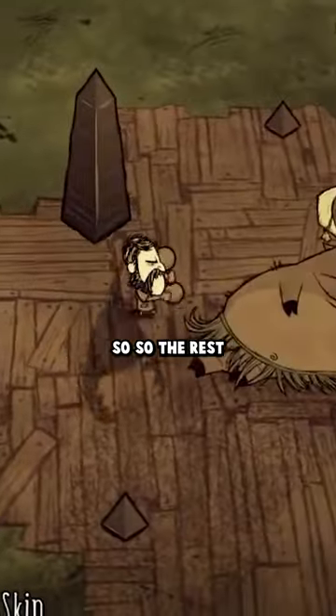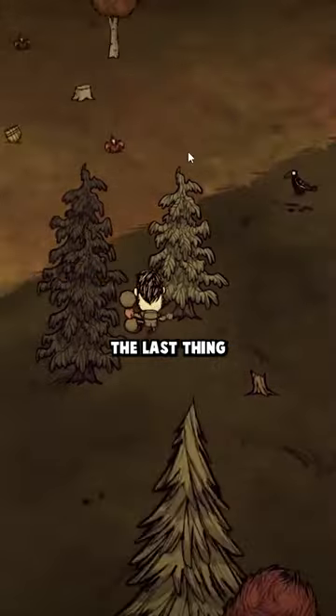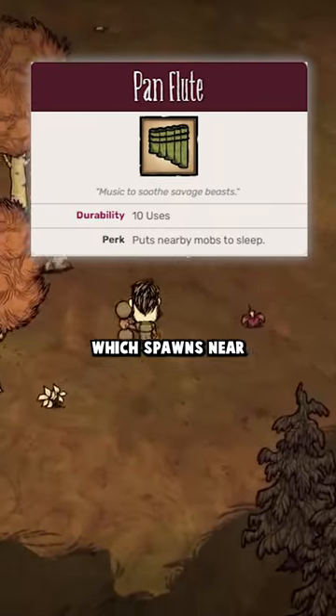We only need 3 pigskins, so the rest we trade over to the Pig King for free gold. In the World Record run, the runner also happens to find the last thing we need: a Panflute, which spawns near Glamour's statue.